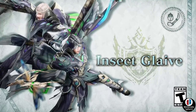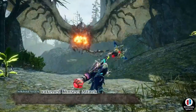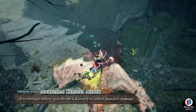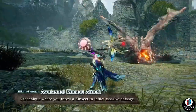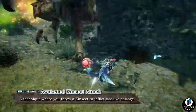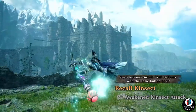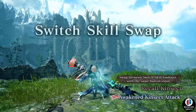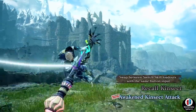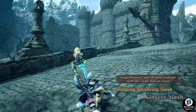The final set of skills is the insect glaive, which I find fascinating since it's the weapon I used through the whole story mode. The hunter is wearing the Somnicanth master rank armor fighting a Rathalos. The first silk bind attack is called Awaken Kinsect Attack.